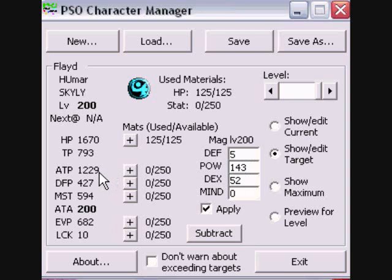So immediately at level 200 you have well over 1000 ATP. Now, for defense it's only one defense per level in defense for your mag. However, for your power and mind, you get two points into that statistic for each level inside your mag. So with 143 points into power, in total you get 286 ATP, which is a grand boost. And you only get half a point for attack accuracy for every dex point, so in this case we're getting 26 additional attack accuracy, which is a lot in this game.